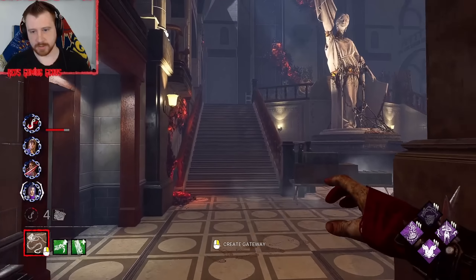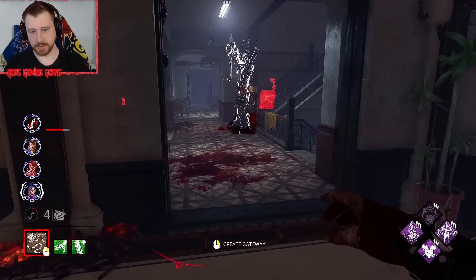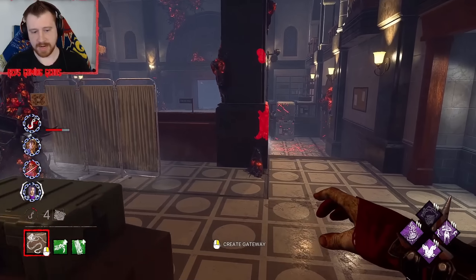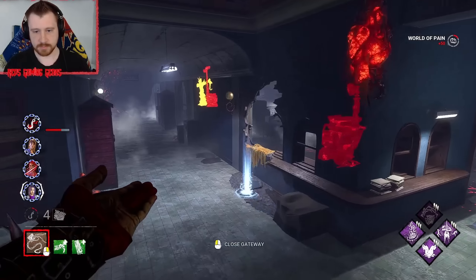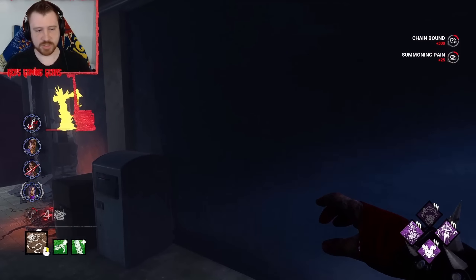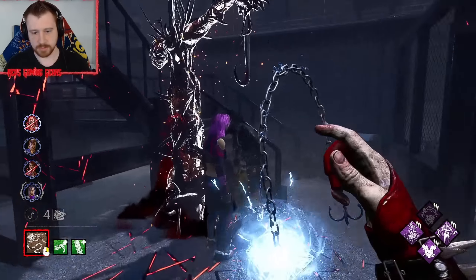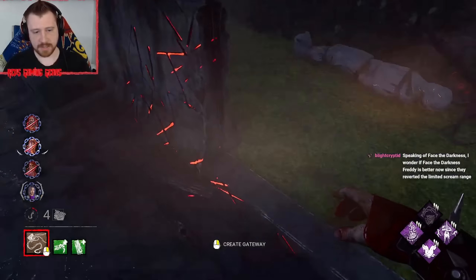I'm really not too worried here. Someone has to move through and no one got past me, so we're good. Someone might have gone in there. I might try and move over here and stop this from happening — anything to be kind of annoying. I need to get a hit on this survivor, but unfortunately with all the walls it makes it a little more difficult. RPD in a nutshell.